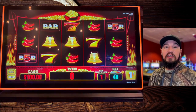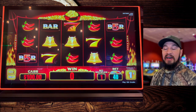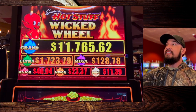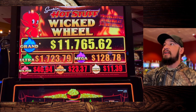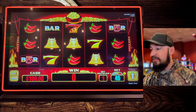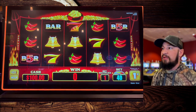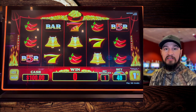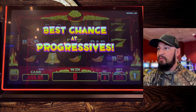It is time to play Smokin' Hot Wicked Wheel by Every. This is a popular game — I know a lot of people love to play it. It does have a few progressives: the Grand is a little over $11,000, the Ultra is $1,700, Mega is $128, and then you've got a Major, a Minor, and a Mini. Lots of different progressive options. We're going to do our review, see just how it plays. We only put $100 in here and we're going to play on max credits, which is $3.20 on this game.